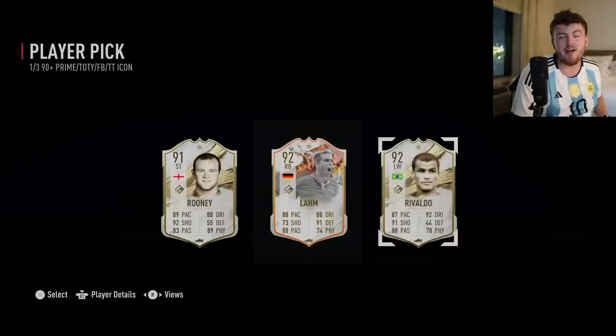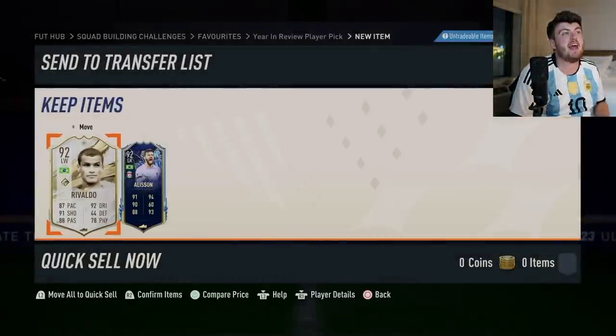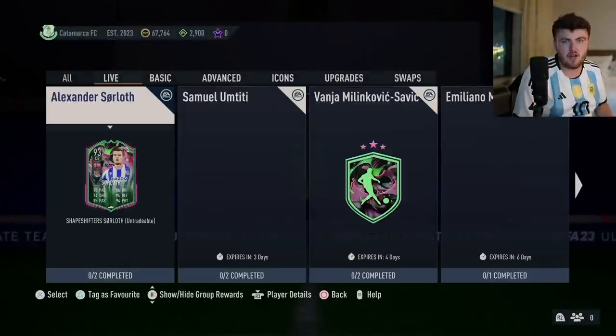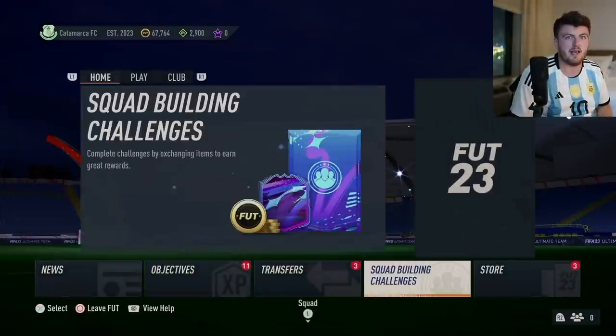Rivaldo - I actually watched him live the other day at a charity match in Orlando, which is pretty cool. Him and Vinicius Jr. - that was pretty sick. I'm going to take Rivaldo because he scored a really nice goal in that game. I don't really care because we packed Garrincha on this account. If you guys enjoyed the video, please make sure to leave a like down below - what other videos are you packing a Shapeshifted Garrincha in?